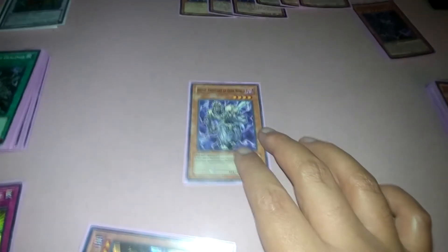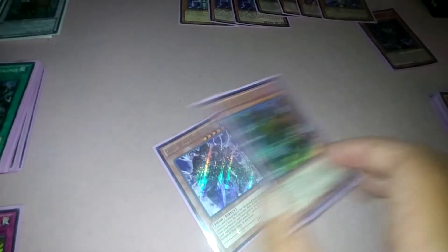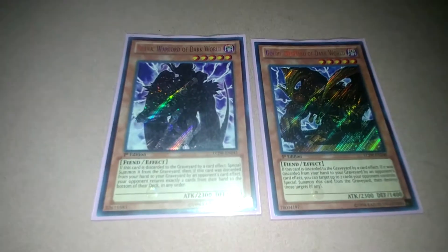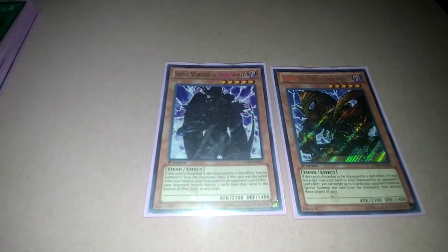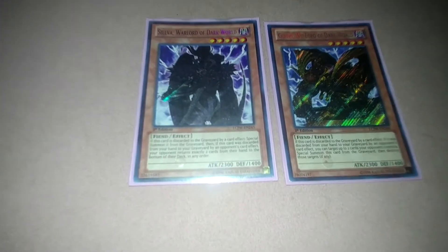One Beige — when discarded from your hand to the graveyard, it can be special summoned from the graveyard to the field. One Gold and one Silver — when they are discarded from your hand to the graveyard, they can also be special summoned. The gold and silver cards are the gold series versions, so they look pretty vicious. That covers the Dark World monsters.